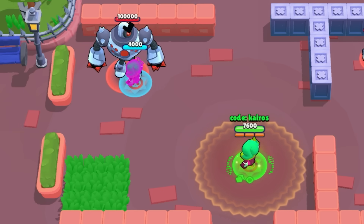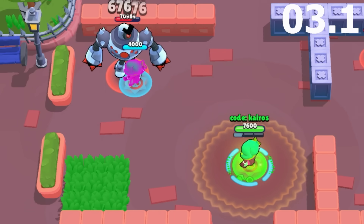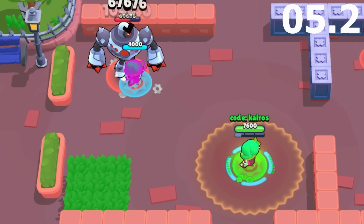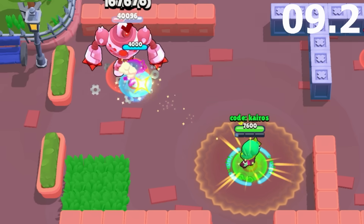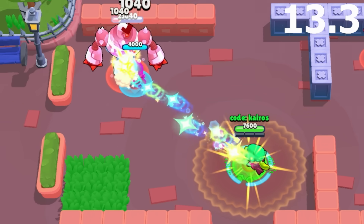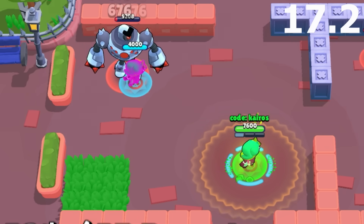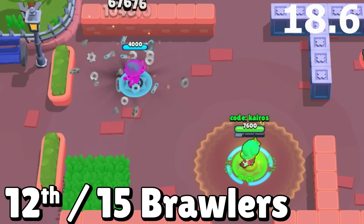Next is Lola's mutation, which gives her two egos with each super, so to make things easier, I just cornered the two of them and stacked them on top of each other. In order to maximize damage, there has to be as much distance between Lola and her egos as possible, while still being able to hit the boss with every projectile. With some extra damage from her star power, Lola defeats the boss in 18.6 seconds and just barely gets 12th.